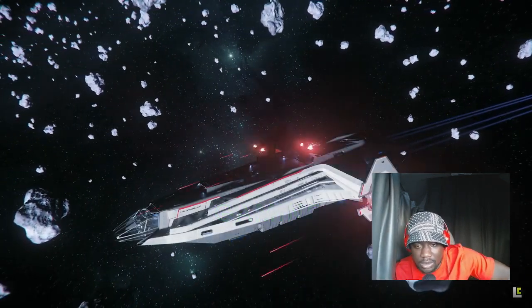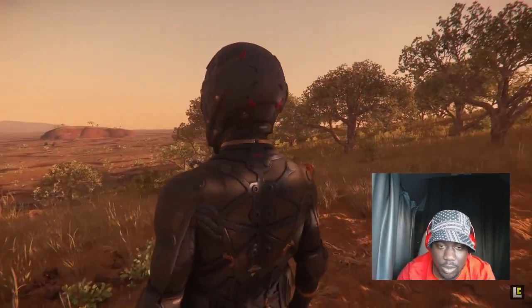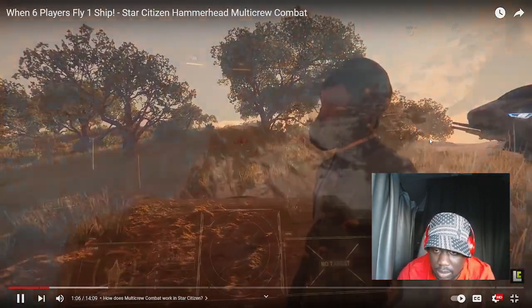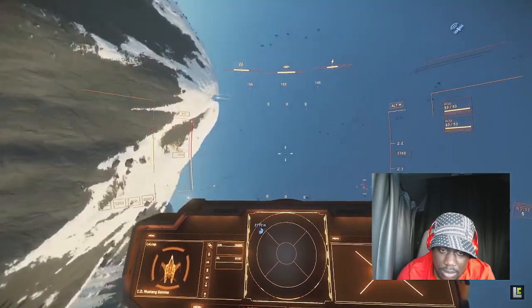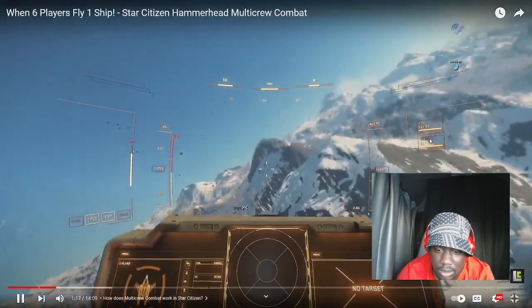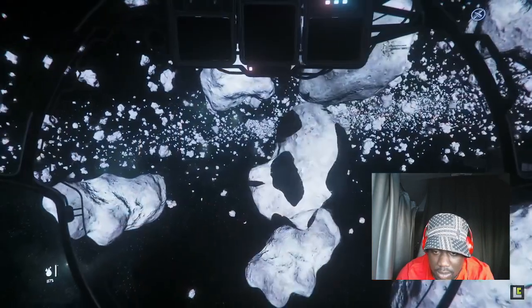There are two main attractions that most commonly bring players into the Star Citizen universe: the insanely cool spaceships and the massive, highly detailed planets. That's what got me interested in Star Citizen, and it's usually the first thing I show to people who are just discovering the game. Cloud Imperium has achieved a new plateau of spaceship and planetary realism. I can feel my computer lagging just looking at this — I can feel my frame rates dropping right now.